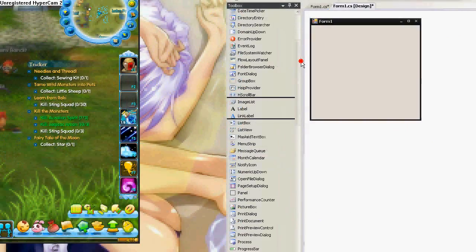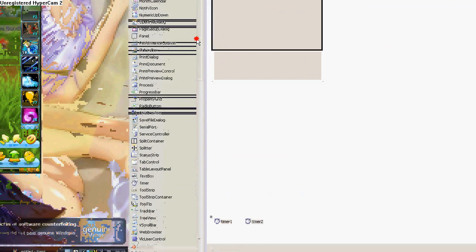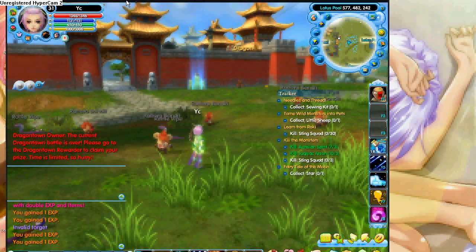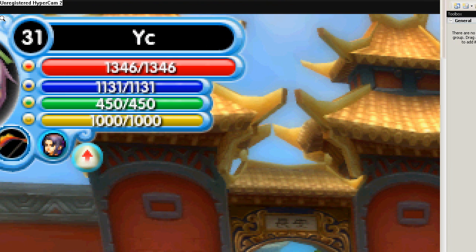The bot kills things and we just want it to heal, but since these mobs are weak I'll just make it use mana potions. We can add another timer and enable it. Now we need to check if the MP bar is the correct color — we check a pixel, and if the color is different it presses the mana potion. Let's get the coordinates.